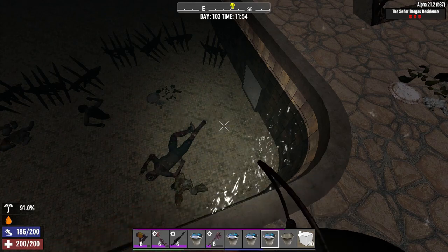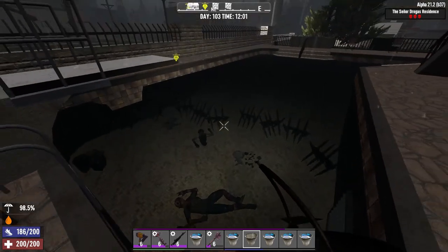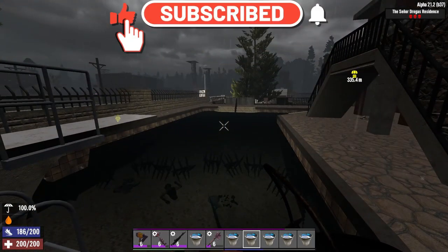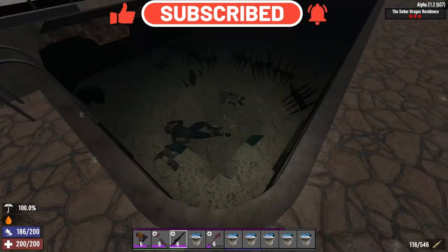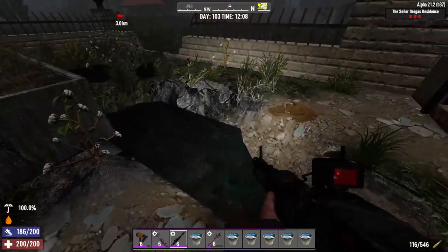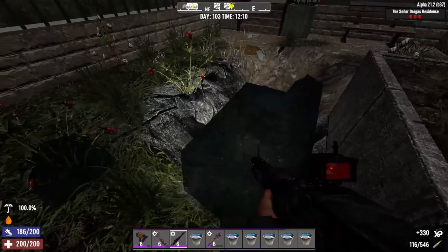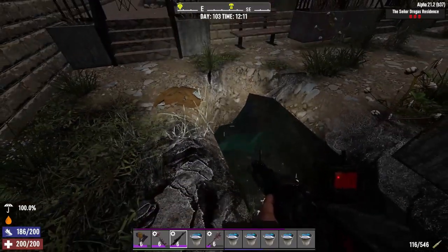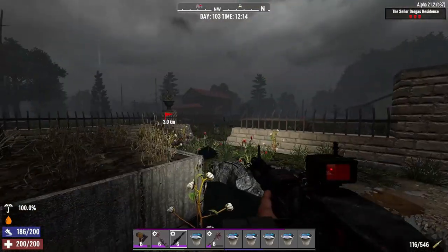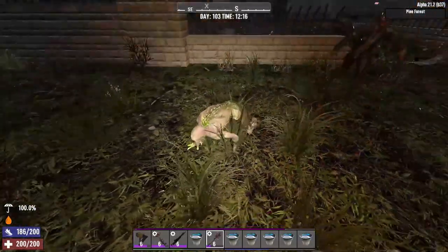That air pocket from earlier is still there. Fun Pimps, can we please get the down-low on how water works in this game? Somebody's got to explain, preferably in English. We've made another permanent divot of air — the water is never truly limitless because it didn't fill in that pocket. We've made a second one. But over time, either this water or the water inside has actually filled up evenly, apart from that one square for whatever reason.